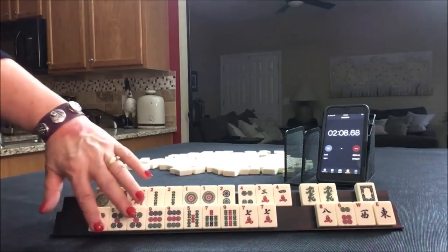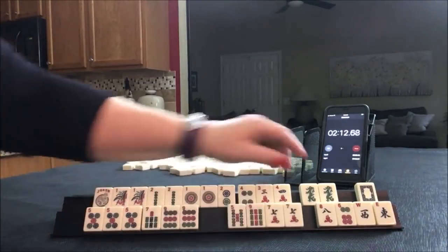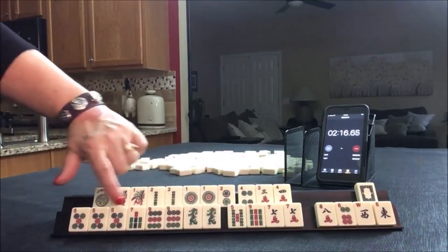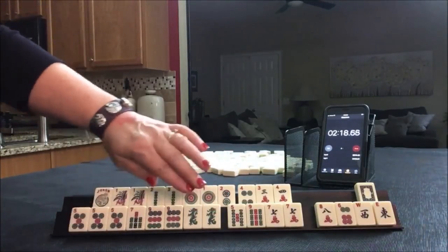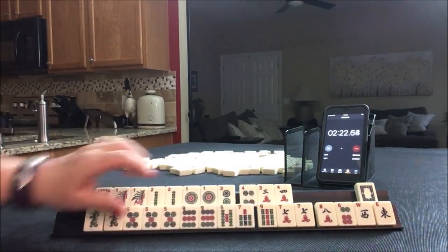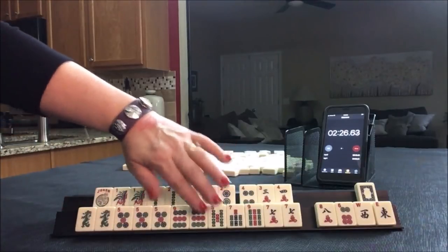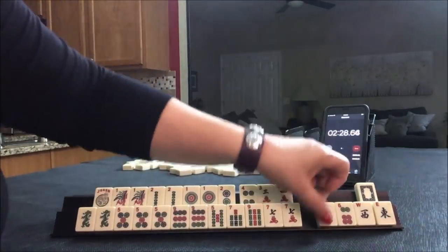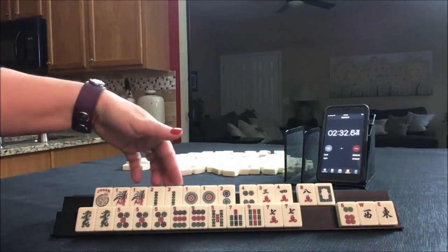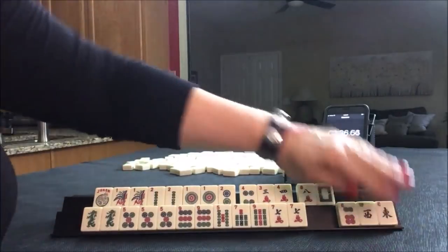Down here I would play 5, 7, 9. We could maybe play 5, 7, 9 knitted, where the 7 and the green match. So I would definitely hold the dragons. 5, 7, 9. Up here, I might even hold those because we could potentially play a year hand here. I would discard these first.